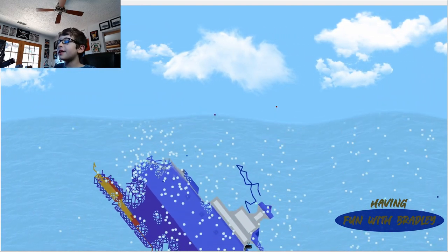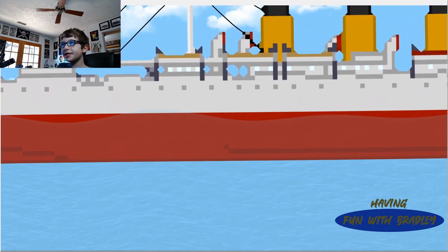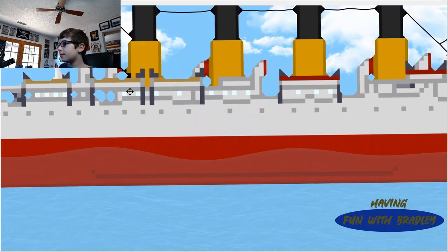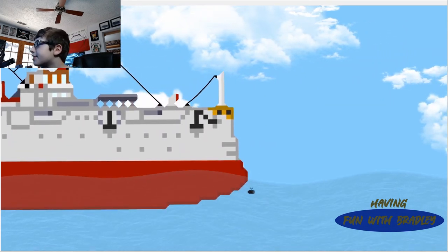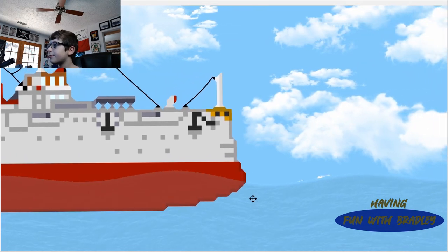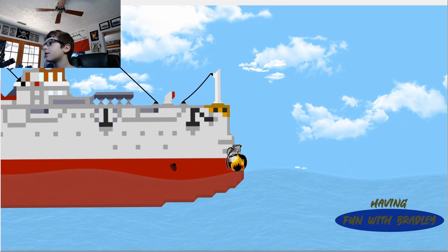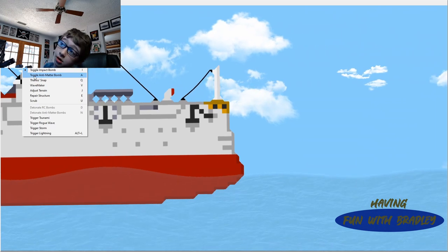Something about this game that most of you with it might know — it's not like Roblox, you don't use WASD to look around. I use my mouse — I right-click and drag wherever I want. Like, you see how the RC bomb is right there? I right-click my mouse and you see it was just that. I don't like impact bombs either because you have to hit them with something to make them explode.